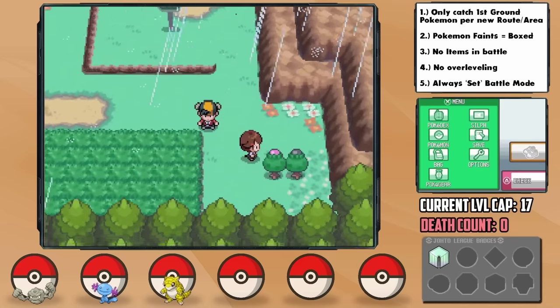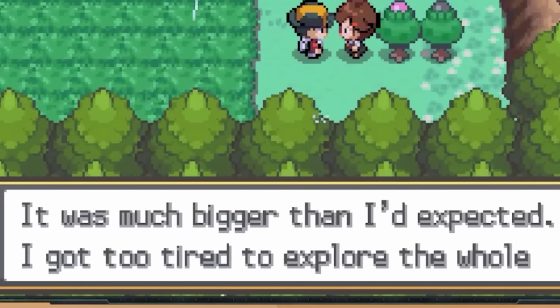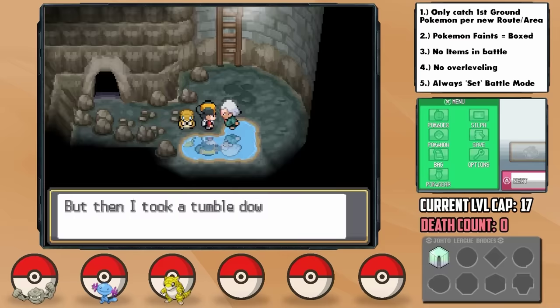We arrive in Azalea Town where the next gym is. Dealing with Kurt's broken back in the Slowpoke Well, we have to give some payback to the Rockets.